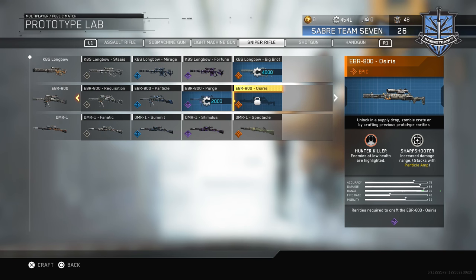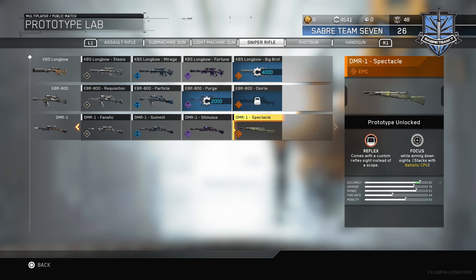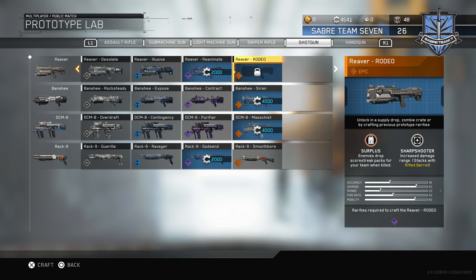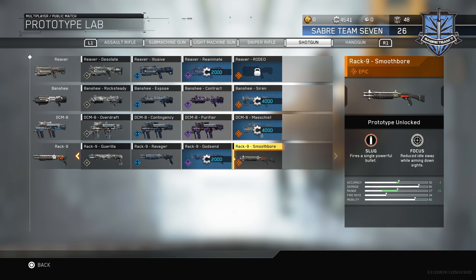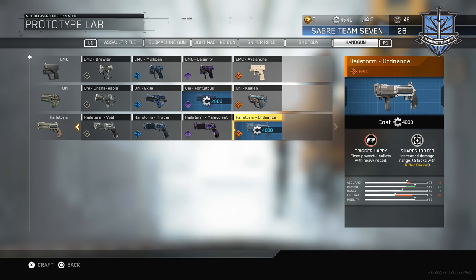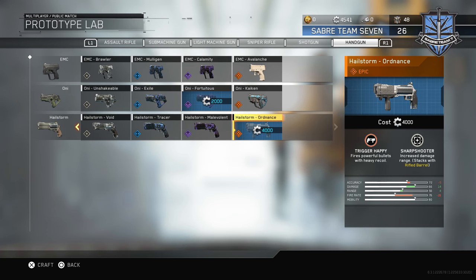I really want the Osiris but there's the Purge in the way — I don't really care about that. The Spectacle — we'll have a video on that coming very soon. For shotguns we got the Rodeo, which I truly want, but there's the Reanimate in the way. Then the Siren, the Masochist, and the Smoothbore is already unlocked — I'll have a video on that very soon. Finally we have the Ordnance. We've already done videos on the Kaiken, still need to do one on the Avalanche, but the Ordnance is another weapon I'm really interested in.